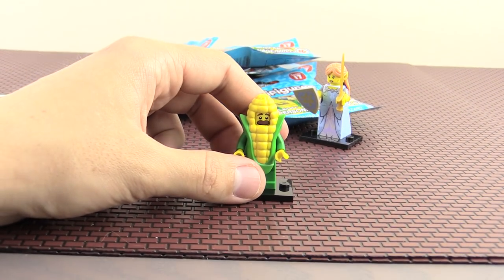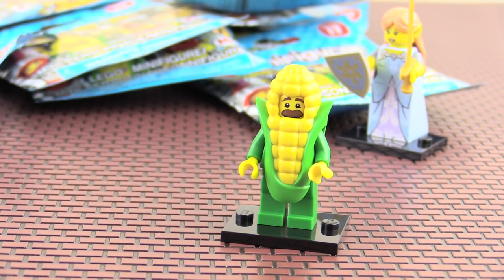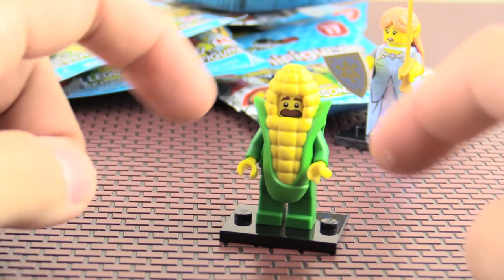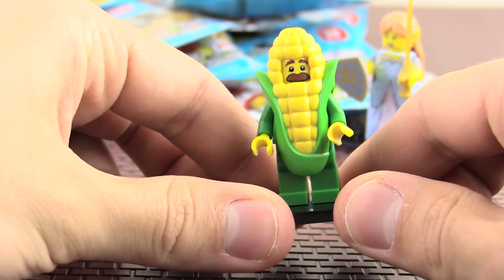Now I wasn't too certain because it is a little bit more challenging to tell when the bags are closed, because as you're feeling for the minifigure you're like, maybe that's not the corn guy — maybe that's the rocket guy — because the shape of their costume is somewhat similar. They both kind of angle upwards. So I was a little concerned that maybe I did not pick the right one, because in the past that has happened plenty of times where I would feel the bag and be like, yeah for sure this is this character, and then I get home and open it and it's completely not the character I thought. So sometimes I get them very, very wrong. Luckily this time we did not.